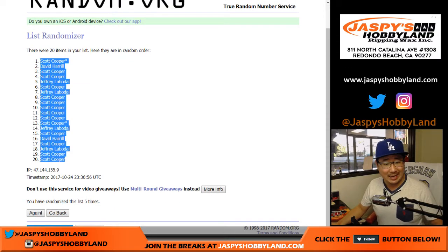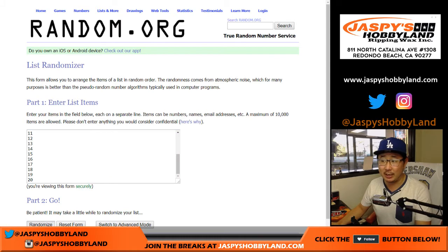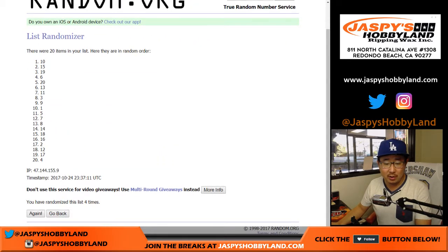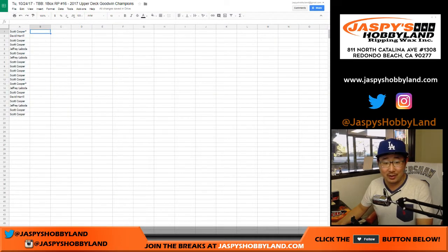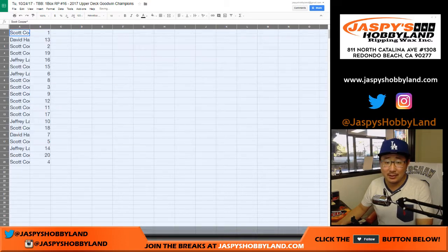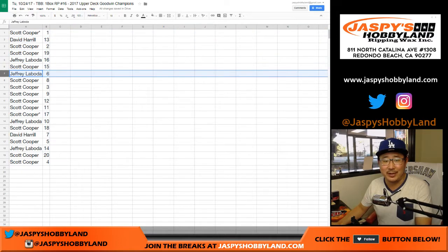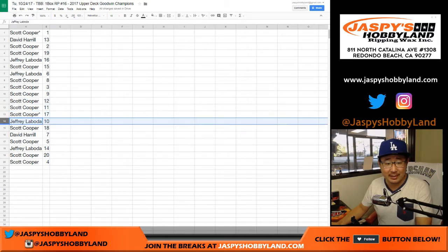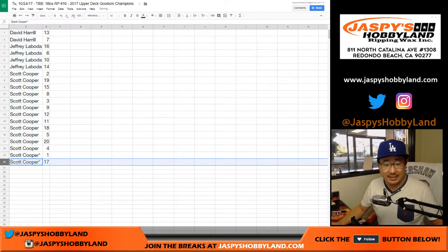We got Coop with Last Spot Mojo on top and a couple of Coops on the bottom. Then once again, one and four, five times for the pack numbers. One, two, three, four, and five. Coop still has 17 right there. We're going to break these alphabetically, so Dave, we're going to do your packs first.